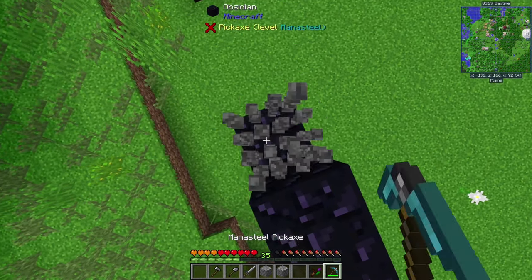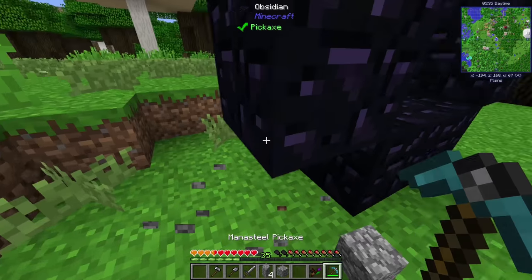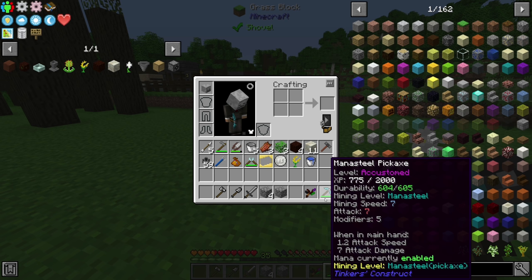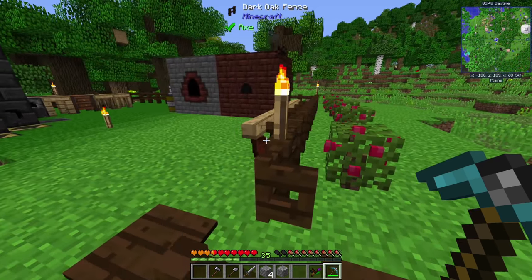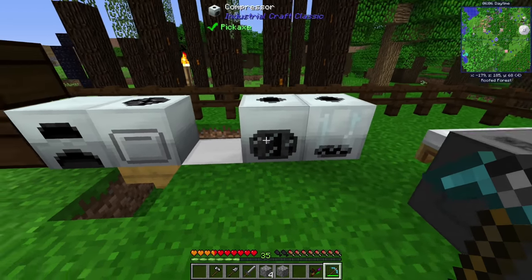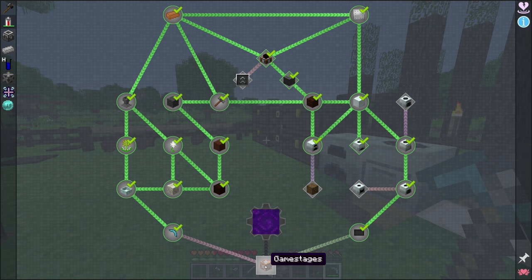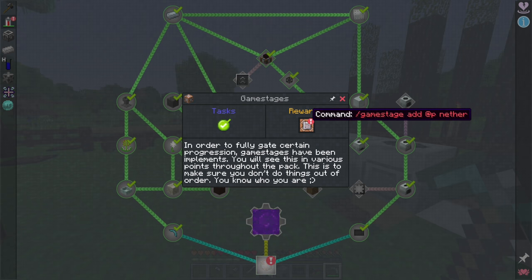Once we're done building the Nether portal, we should have the final Industrial Craft 2 quest completed. Over here, we'll throw down some cobblestone for the corners and place our last two pieces of obsidian. We could definitely use some upgrades on our pickaxe — five modifier slots available, and redstone for mining speed would help a lot since even at speed 7, mining obsidian is very slow. But for now, carbon plate is complete, and the only quest left is the Game Stages quest.